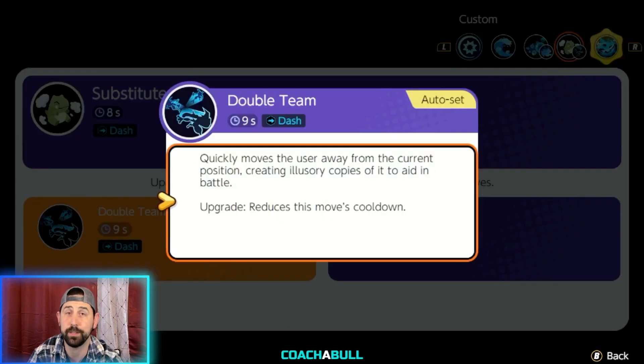Double Team is the next skill. You want to use it as a dash because it is a dash skill. What it does is dash you toward wherever you want to go, and it also creates two other Greninjas to kind of fake out the enemy. It creates a triangle formation and then you can dash wherever you want to go.